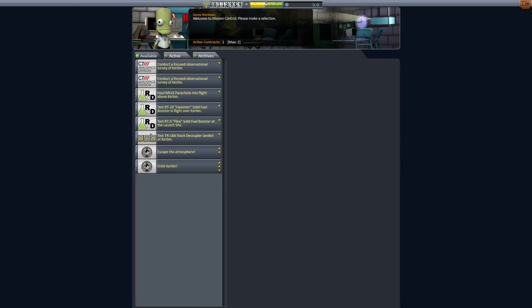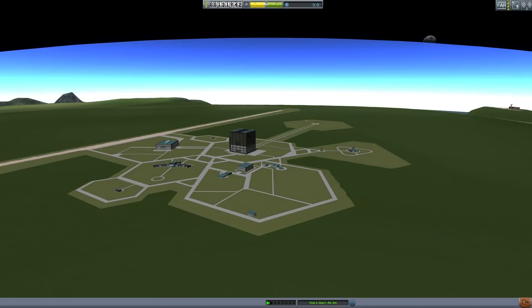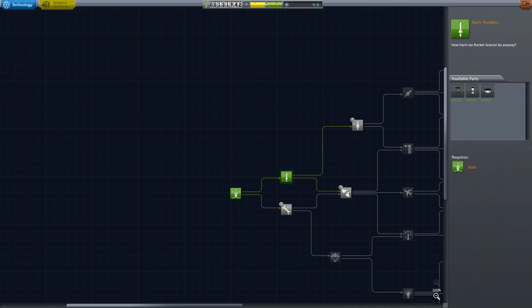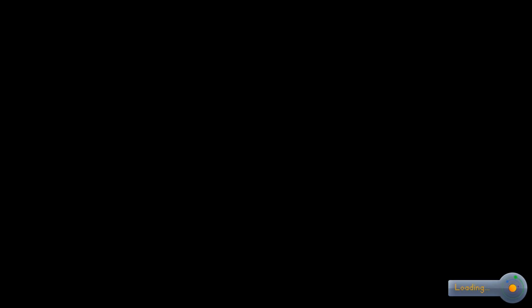Should we try escaping the atmosphere? Let's do that. We now have nine science - we could spend it on something like rocket engines. Actually, I should have got stack separators instead, and I've only got four science, so not enough. Let's actually try flying that mission again. Clearly the pilot was at fault. I know you're big fans of Jebediah, but it is entirely possible that he might make a mistake.